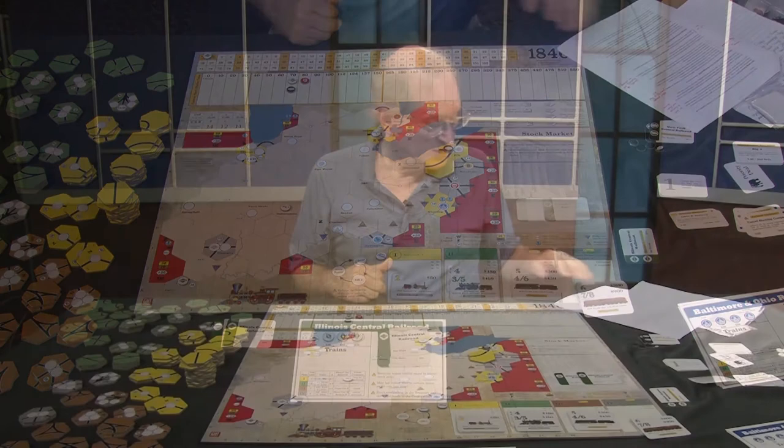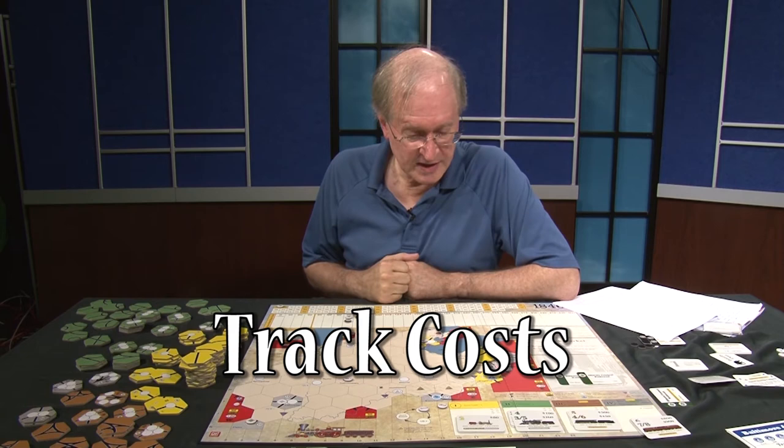A company can lay one or two track tiles in its turn. Each tile costs $20, so if the New York Central played two tiles, it would pay $40 to the bank and would have built that track on its way to the Midwest.